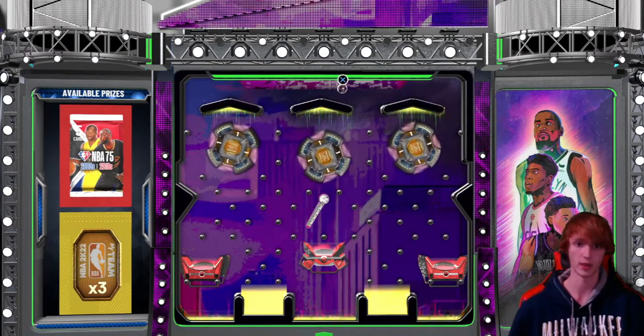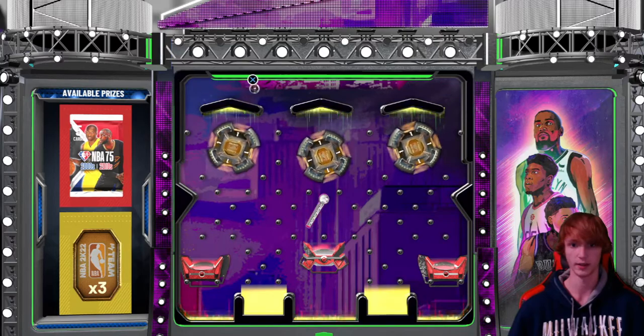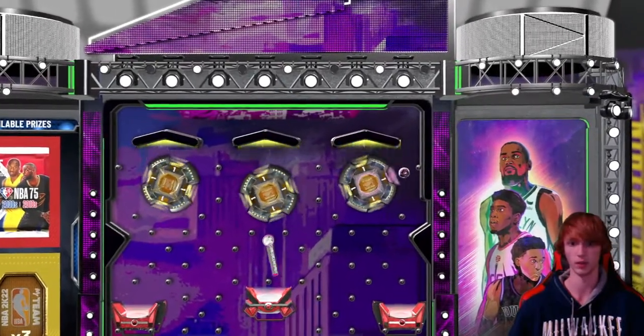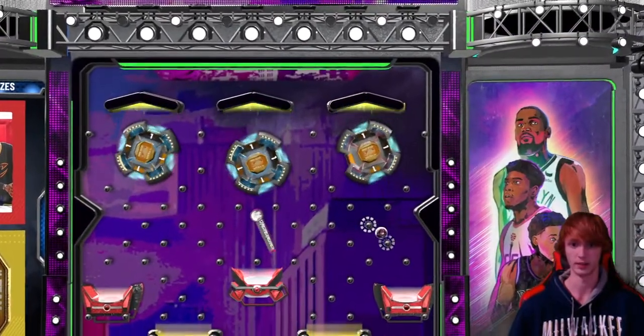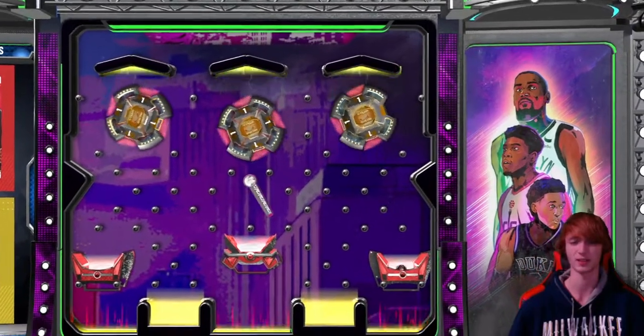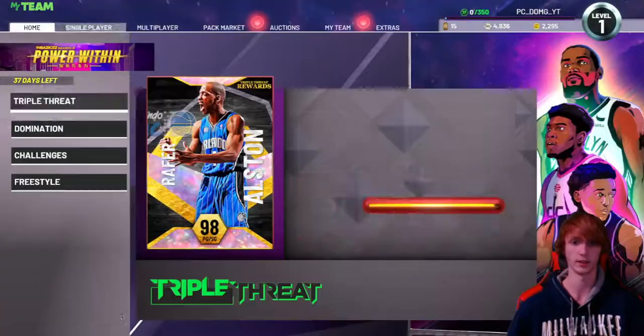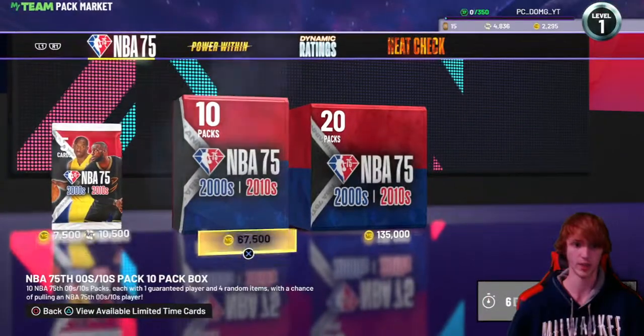We're trying to get the 2010s and 2000s pack. Going all the way to the right side here — I'm gonna hope to get some of that red, drop it all the way to the right and see if we can get a little lucky. Come on, give me the good bounce — yes! Got the pack, thank god. So it's the pack or three tokens, and obviously we're hoping for the pack, get a little chance to pull a LeBron or something.